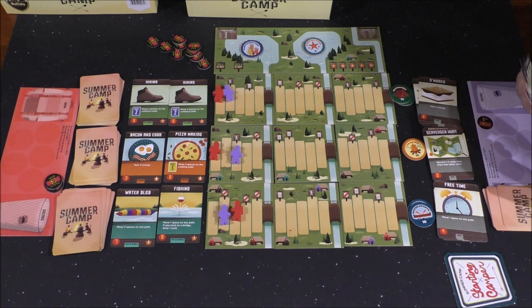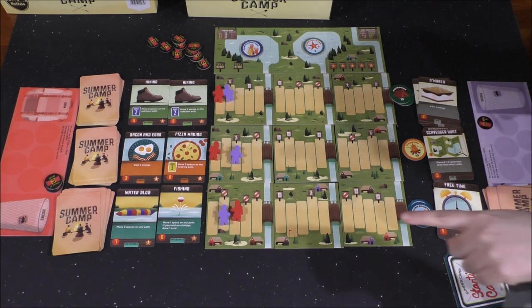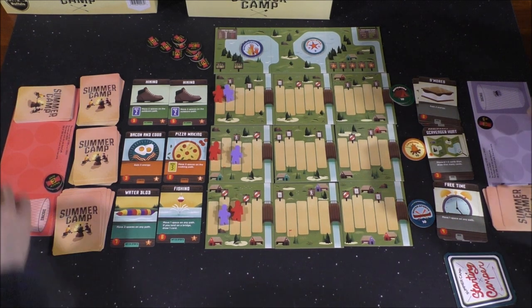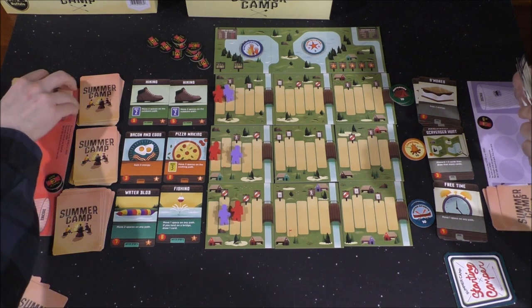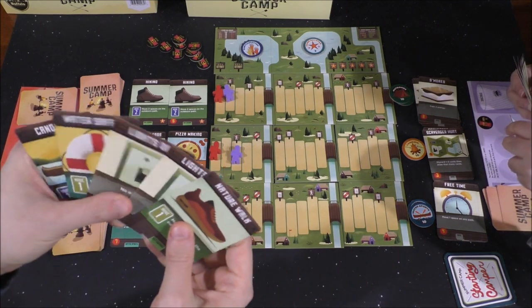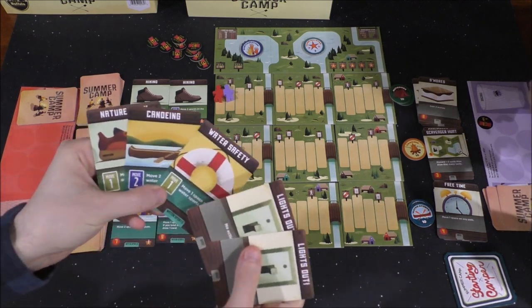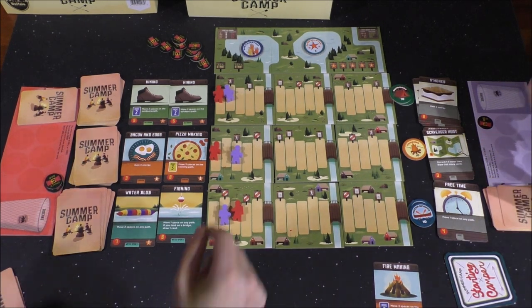I do have some snack bar tokens I should probably spend at some point — I'm a hoarder. How much is that Water Blob? It's seven. How do you even get that much? The way you're going... Okay, first thing I will do is move two spaces on the cooking path, and I'll get an energy.